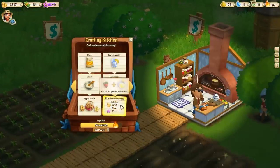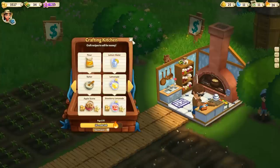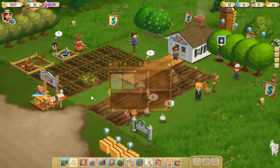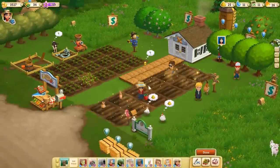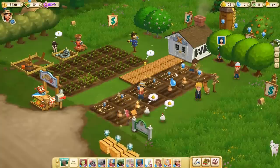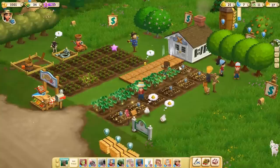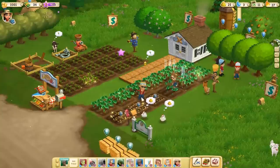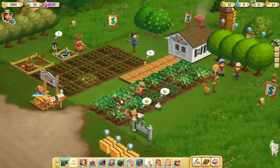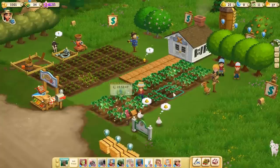One of the crafting recipes I want to do is the strawberry lemonade. I can make lemon water and lemonade right now, but I need to save my water for fertilizing and growing these crops. Let's go ahead and plant some strawberries. We'll water these, and they take a day to grow which is kind of a bummer, but they look cool on your farm when they're growing.